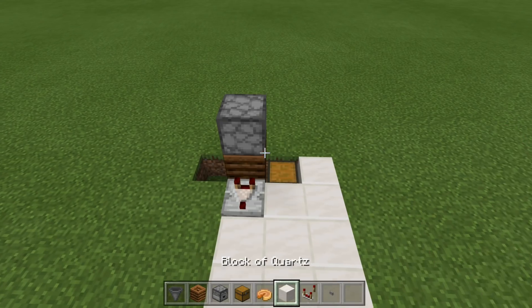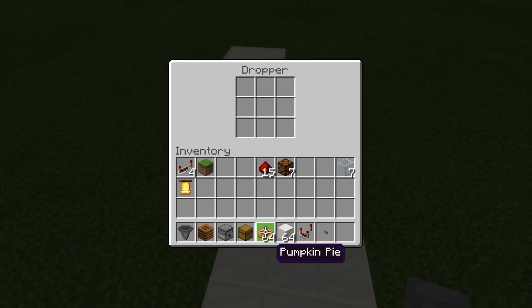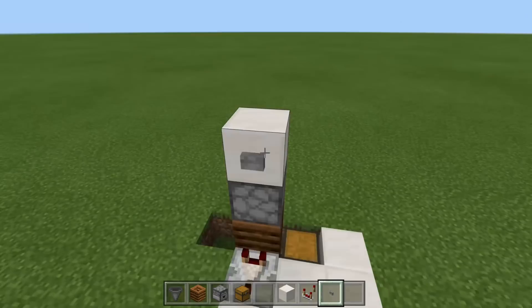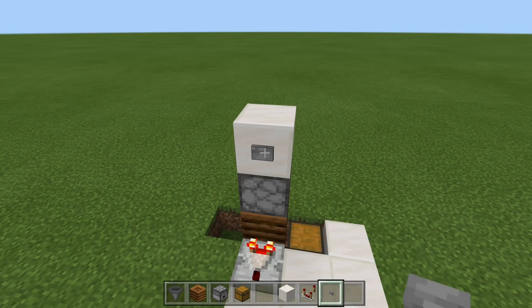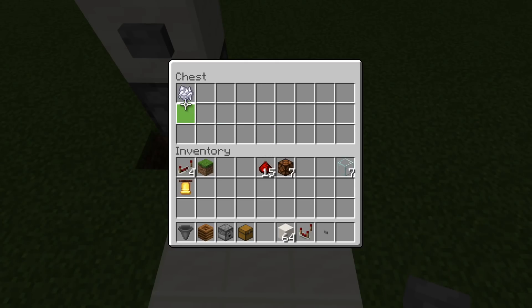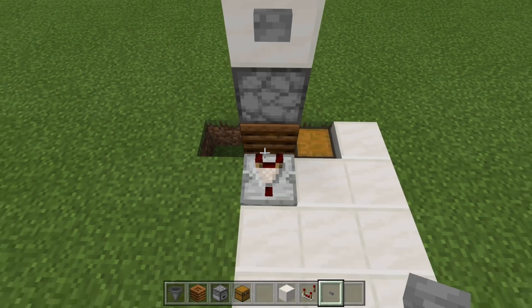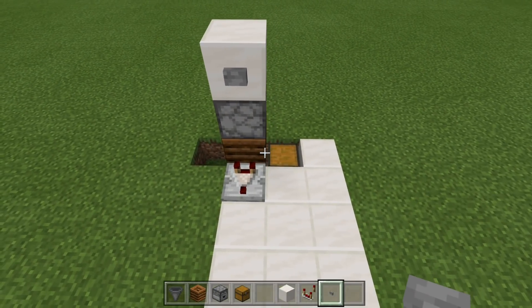So we should have our setup like this so far. Let's go ahead and place a block with our button on top. We're going to place in our pumpkin pies and fill this up. As we press our button, we have one, two, three, four, five, six, seven — and then that's going to turn into bone meal, and then the bone meal is going to drop down below, and that is going to reset our counter. So that is what this little system does right here.